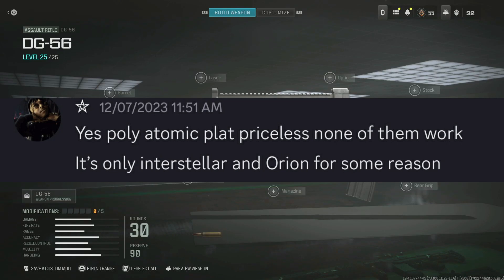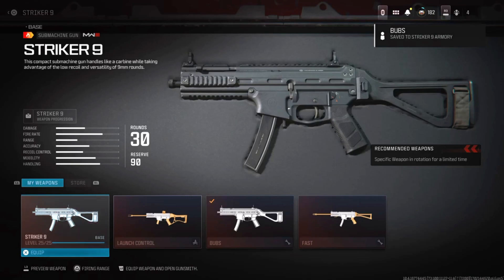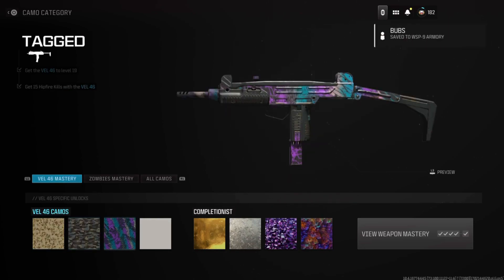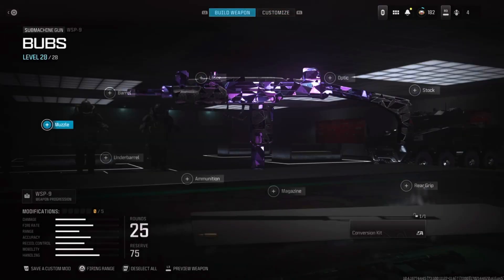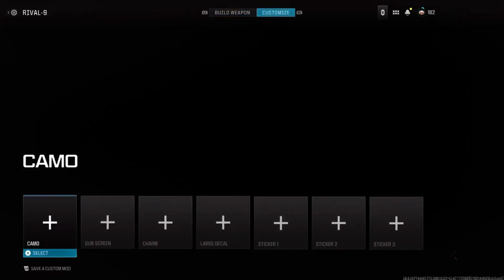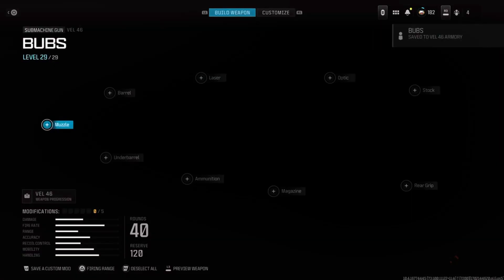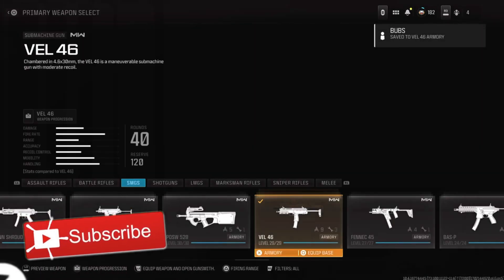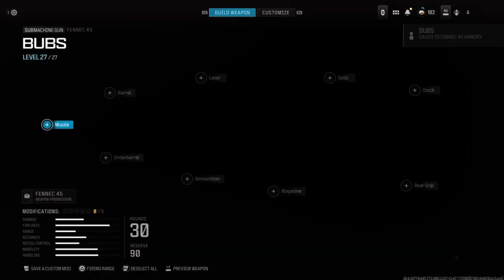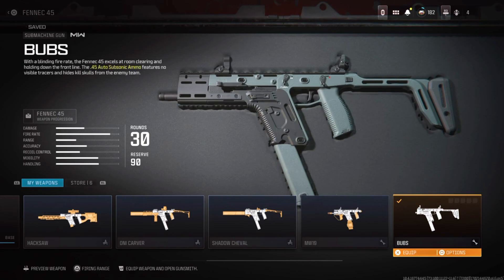Method one is pretty much finding the camo on the account that will let you save — it's random for everyone. I put Orion on this gun and it didn't work, but on a subscriber's account he let me use, for some weird reason it did let me save. As you can see it actually does save, but on that same account when I try with Polyatomic it doesn't save at all. It's random for each account — you have to find the right camo that will actually save. For that account it worked for Orion and Interstellar — the mastery camos — but it didn't work for Polyatomic or Priceless.